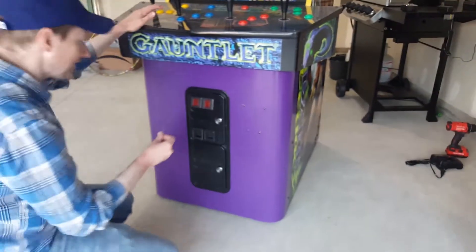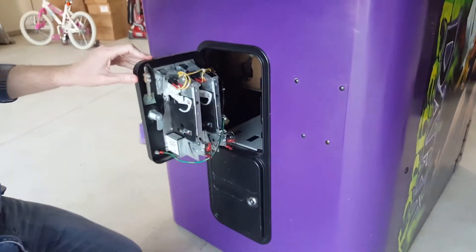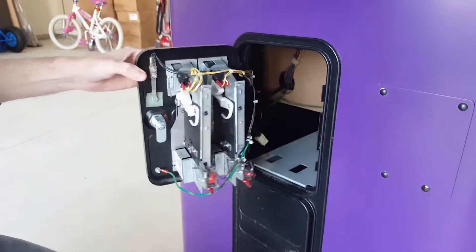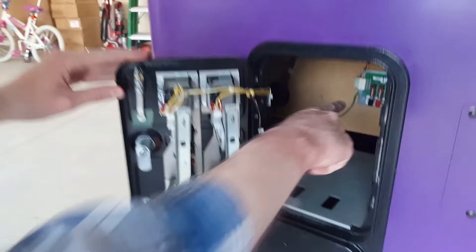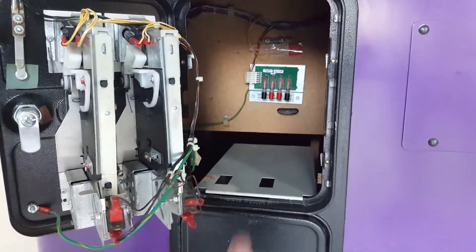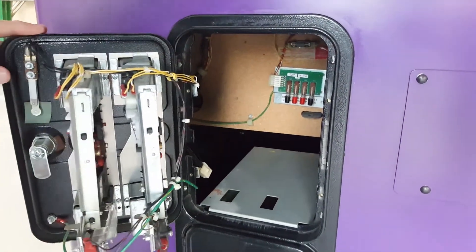Let's get in here. You can see inside here the coin mechs are in good shape. And if you look back in here, you've got the volume up, volume down, test mode, service credits — these four buttons back here. Tested all those, everything works there.